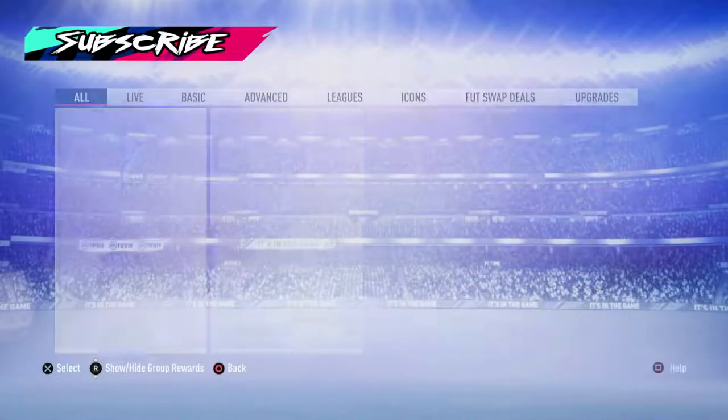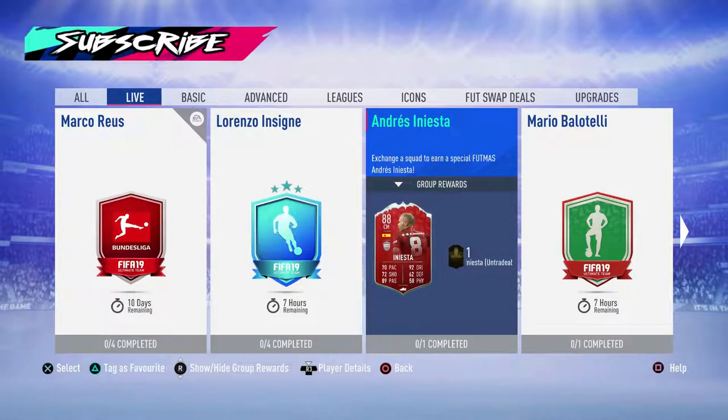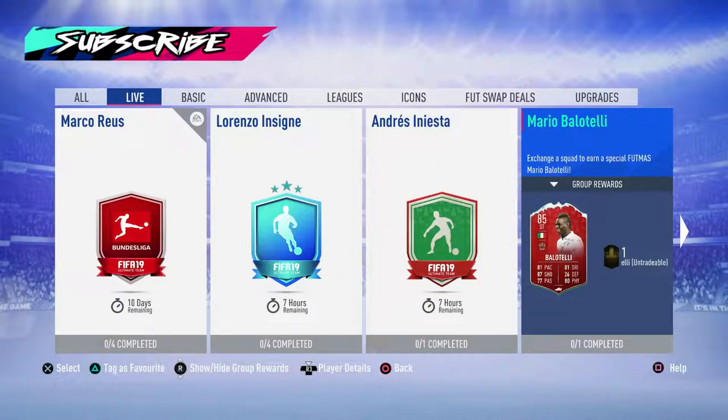Hello and welcome back to another video. We've got some more FUTmas players. We've got Andres Iniesta who's 88-rated, which isn't exactly a huge upgrade — it's just one above his standard gold card. If he was 90-rated or above this card would be okay, but 88 is just not a huge upgrade. He's also a strange league choice. You've got Mario Balotelli at 85-rated — he's okay but there are plenty of better options.